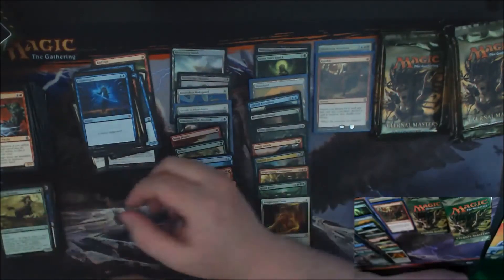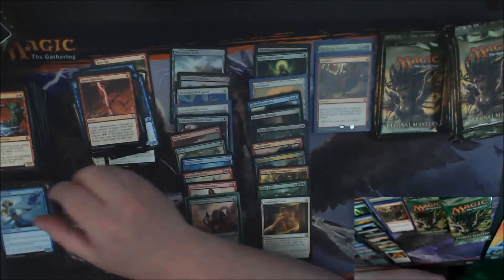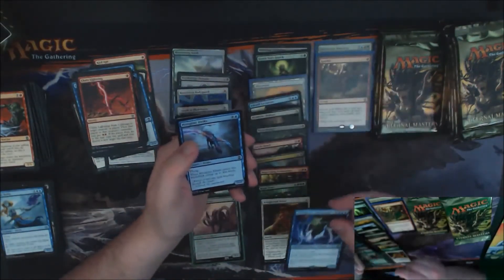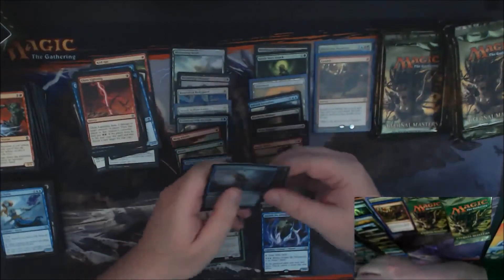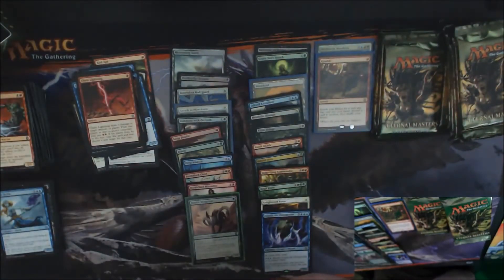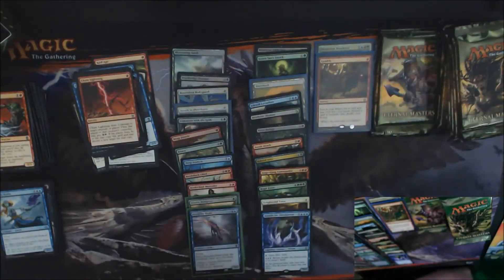A nice Chain Lightning there too. And we got an Arcanis — this guy's very good, I like him. A Foil Peregrine Drake — that's not bad either. Peregrine Drake is worth some dollars and it's Foil, so there's another nice little pickup. I'm gonna guess another one sub-eleven dollars — we'll put a little green sleeve on that guy.